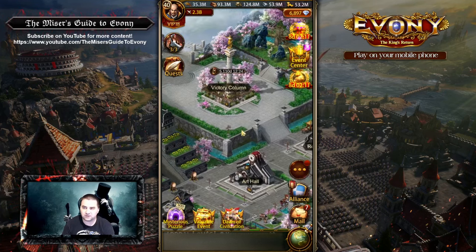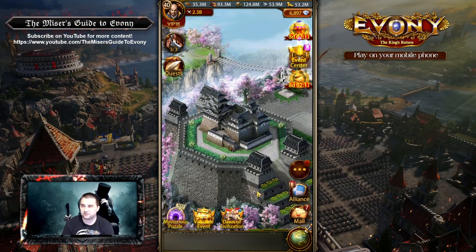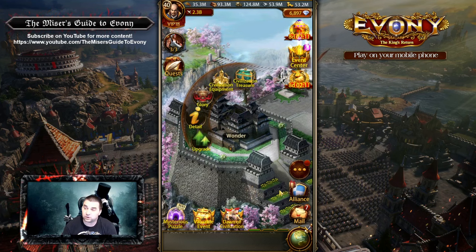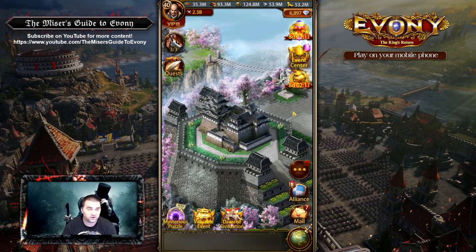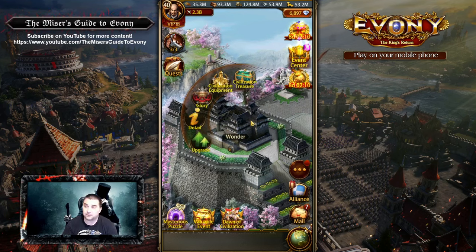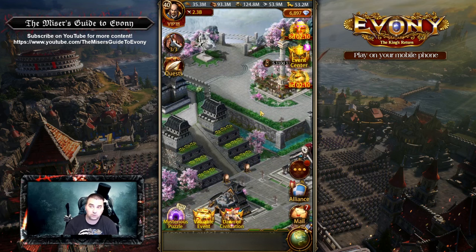The only building of note that is further behind than I'd probably expect for someone this far along is the Wonder, being only at level two. This account has a lot more potential than I do in terms of buffs and gear, even though I have a greater troop count. They definitely have the potential to get Wonder three done, so in terms of buildings that is going to be their primary goal — achieving that Wonder, getting the Nidhogg unlocked. That's a long-term goal but it is definitely doable.